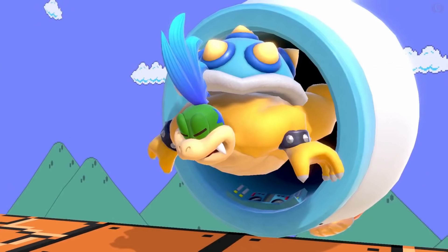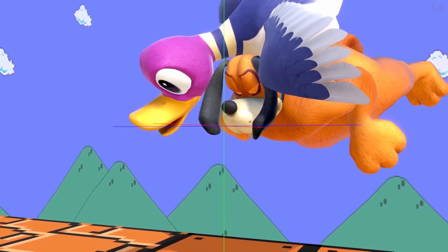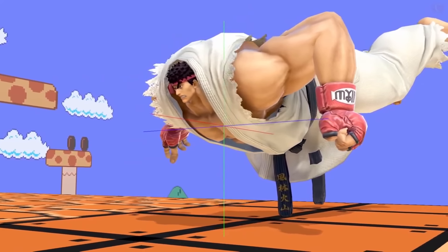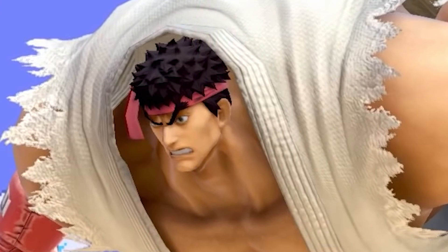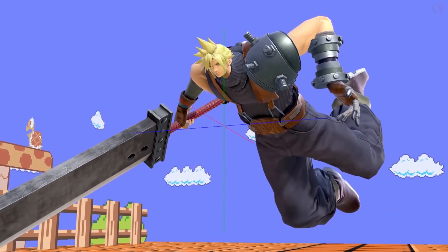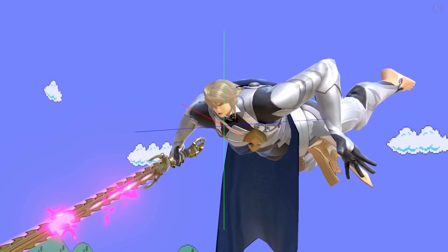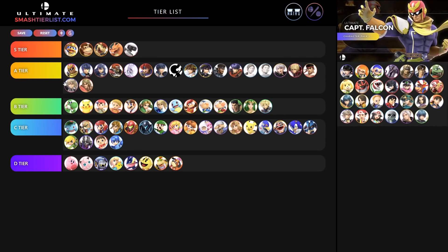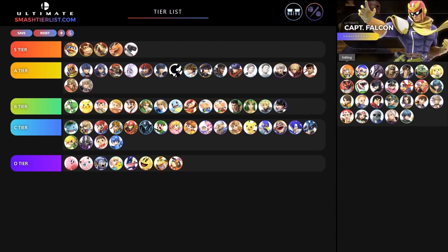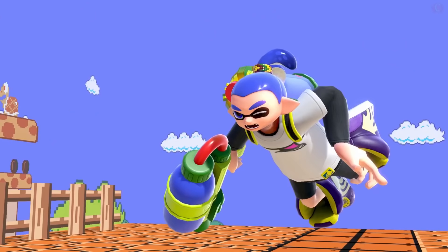Bowser Jr. and all his variations look exactly the same — D tier. Duck Hunt: the only thing that changes is where he bites down — D tier. Ryu is buff as hell with a super small head — A tier. Ken is very similar, also buff as hell — A tier. Cloud is pretty great — B tier. Corrin is similar to the Fire Emblem characters — putting Corrin right next to them. Bayonetta has those wide shoulders — B tier.